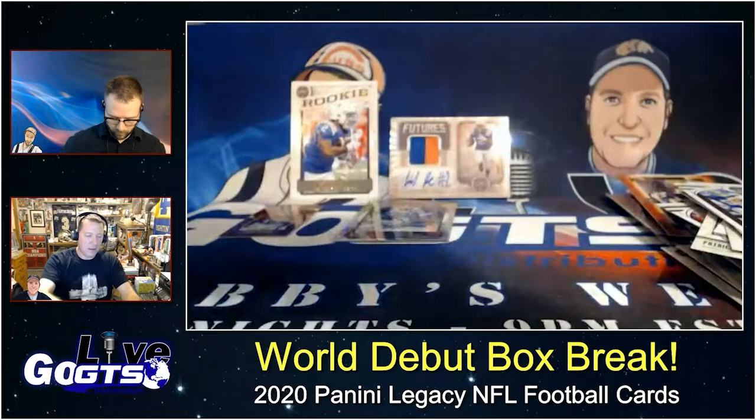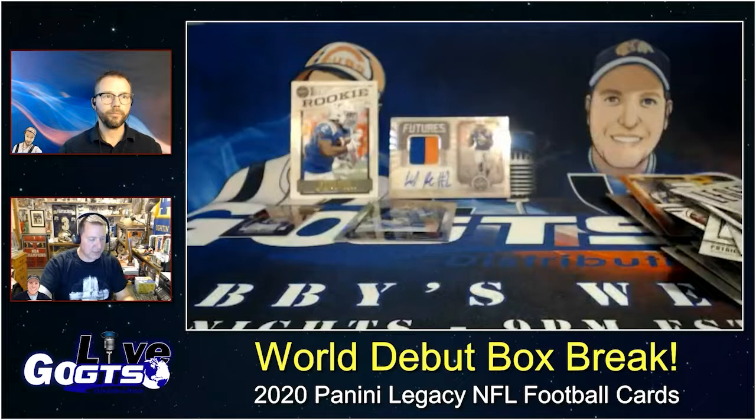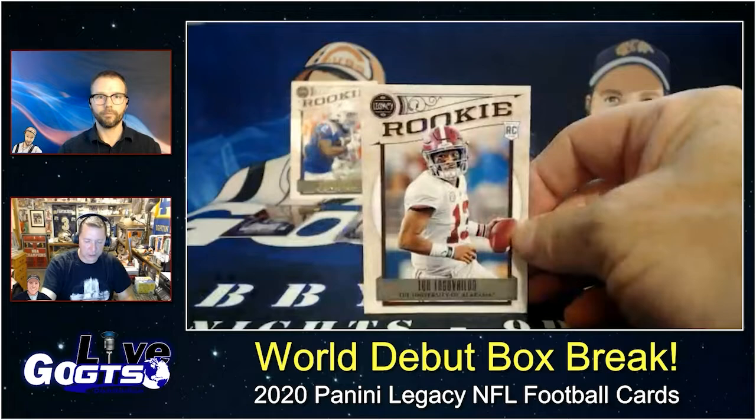A yellow rookie parallel numbered to 150 of H.J. Hill. Denver Broncos legend Terrell Davis. Rookies of A.J. Dillon and Tua. I really like the diversity within each pack.